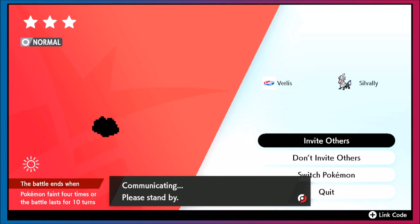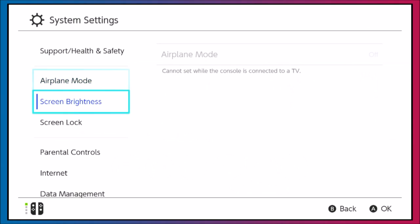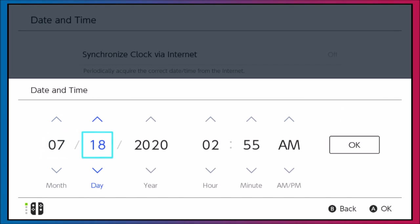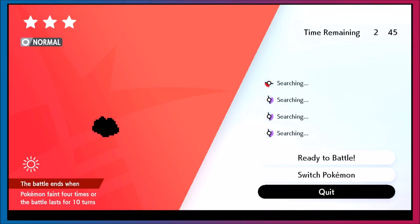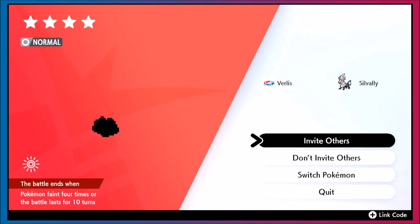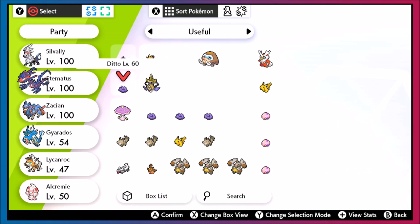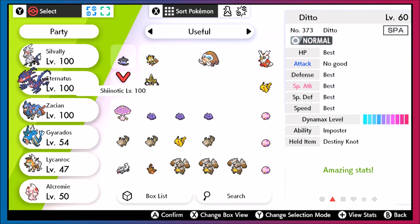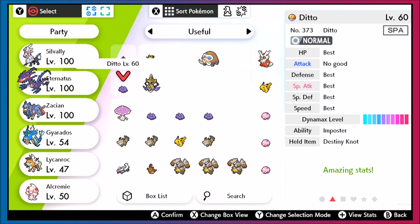You throw in a wishing piece and it's almost always going to be a Ditto, because Chansey and Blissey only have a five percent chance to spawn in pretty much any den on the Isle of Armor. What you want to do is time skip until you get a five-star Ditto, and that gives you the best chance of getting a 6IV Ditto. A couple of months ago there was an event where all Ditto had guaranteed five IVs, so watch for events like that. I have a no-good Attack Ditto, a six-IV no-good Speed Ditto, and a foreign Ditto for breeding.